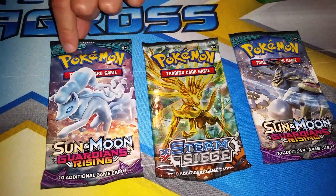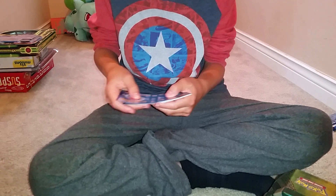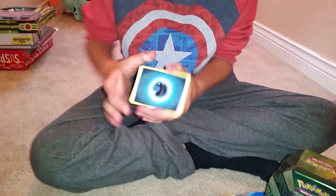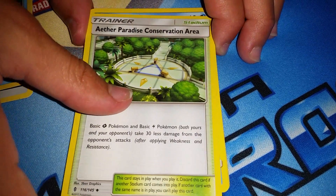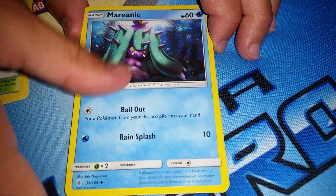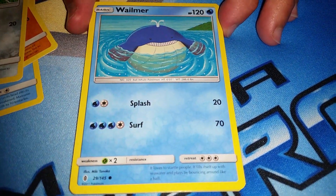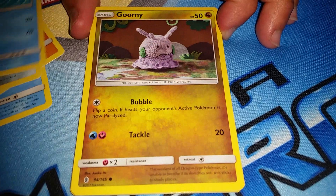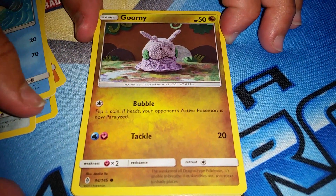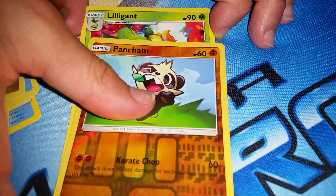Next is an Alolan Ninetales Sun and Moon Guardians Rising pack — and it's not just any Ninetales, that's an Alolan Ninetales. Four from the back to the front for Guardians Rising. Dark-type Energy, Tentacruel, Paradise Conservation Area — that's a new card — Mareanie, Water-type Mareanie, Rockruff, Wailmer with a lot of health — 120 HP — Goomy, which looks like someone's grandma knitted it for them, Wimpod, Pansear. Reverse Holo Common, and the final card is Lilligant — Rare!